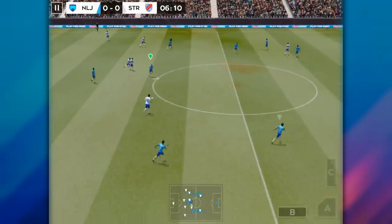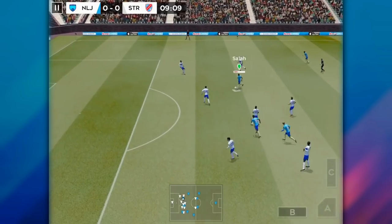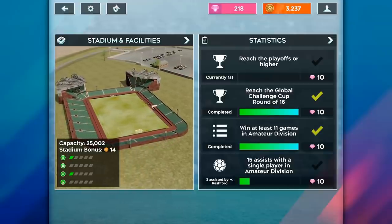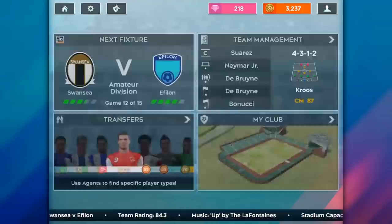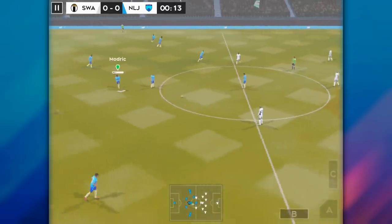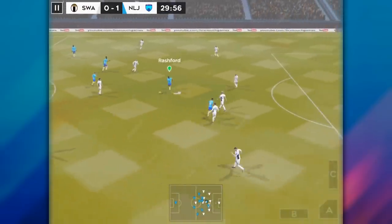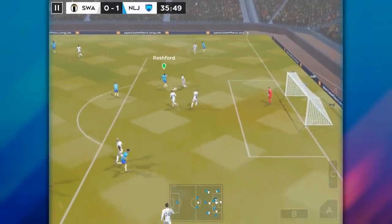Coming in at number 3 is to not skip on objectives. Gems are very valuable and there's not a lot of ways to obtain them, and one of the big ways is to do objectives. At the beginning of each division, you should look at the objectives. You might think you'll automatically get them since a lot are just winning games, but some require scoring goals or assists with a certain number of players. If you switch your team around a lot, you might not be able to get 15 assists with one player. Focus on getting them done early so you can guarantee those 10 gems. Don't think you'll be able to do them automatically — always check and make sure you do them all.